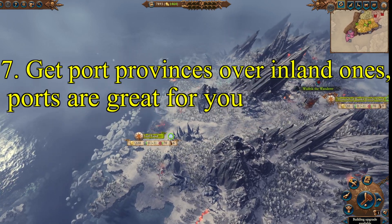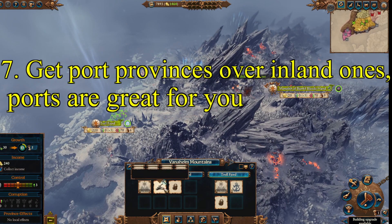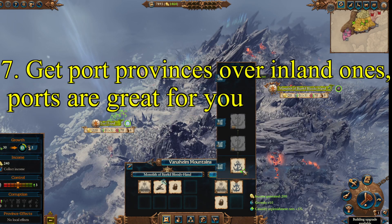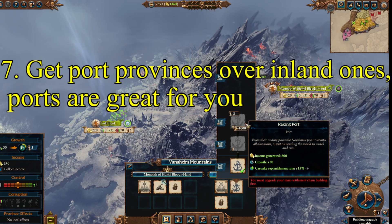Tip 7, and this is an economy one. You want to get provinces with ports over inland ones, and here's why. If you build your base economic building, it generates 50 gold, and all the way upgraded it's 150 gold. The base level of ports by comparison is 200 gold plus growth and casualty replenishment, and all the way up it's 800 gold from a port province. It's amazing.